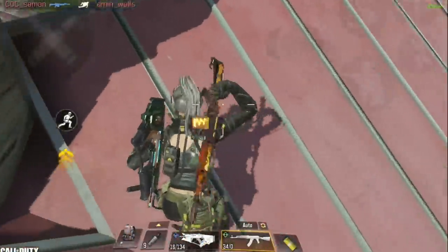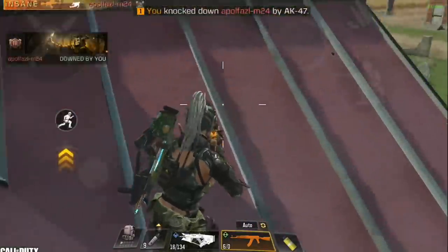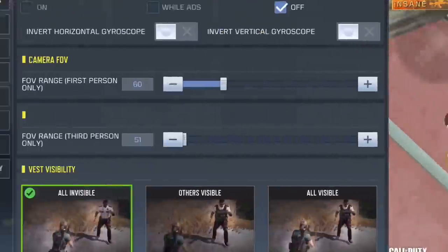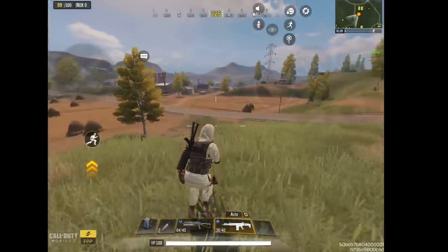Moving on to settings changes — they added new buttons and new options, a few of which are extremely helpful. First, they added a field of view range option for third person. This was only available for first person before, but now you can enjoy a wide view of the battlefield and spot enemies much easier.